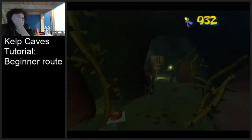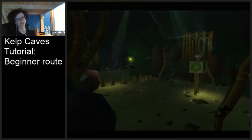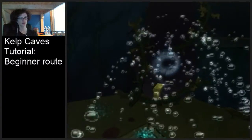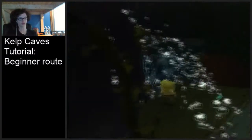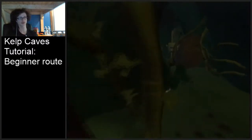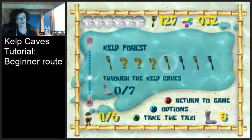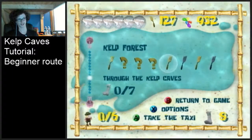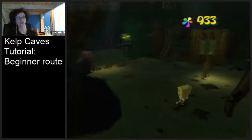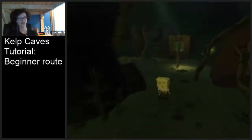You want to stand on this pressure plate next and shoot a cruise bubble at the cage over here that has this button. If you can get a cruise boost off any of these objects here - this rock right here is another good surface - if you can't, that's fine. You can just walk back to the box and get another one. If you're on Xbox and you want a cruise boost on that box again you can just warp back to Kelp Caves. So once you have your cruise boost, here's the button that we just hit with the cruise bubble.